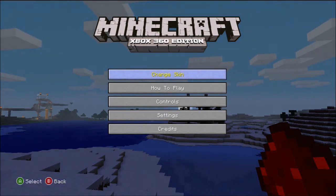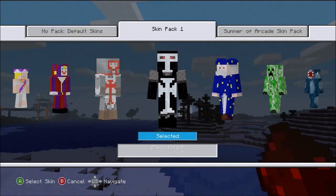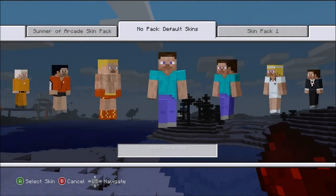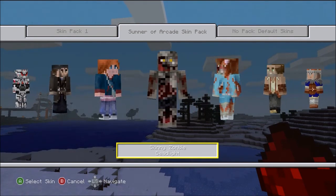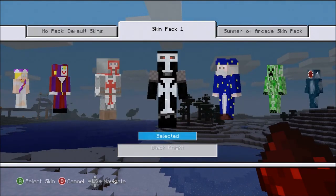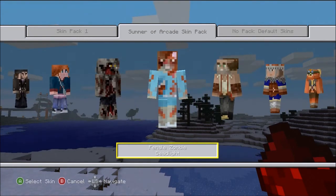What's up YouTube, got some more gameplay for you here. Like I said in the other video, the skin pack came out for the Summer of Arcade. It's the free one — you can go download it now if it's still going on. Check the dashboard; Summer of Arcade is giving away free stuff. Trials Evolution got free DLC, the Tony Hawk game came out, and we got free skins for Minecraft. The coolest thing in here is probably the zombie skins.